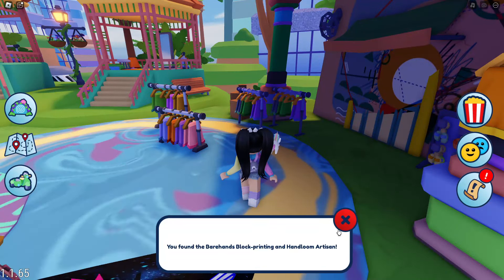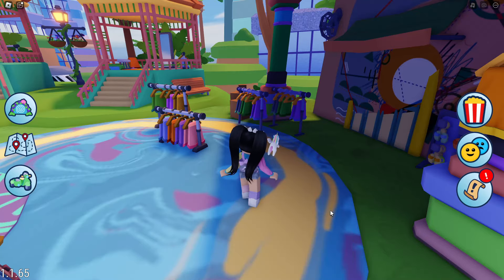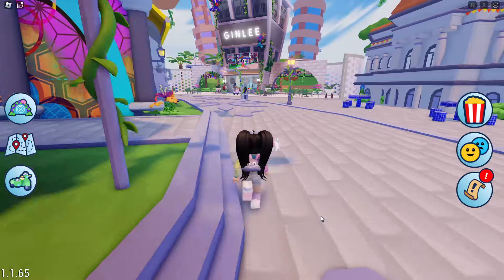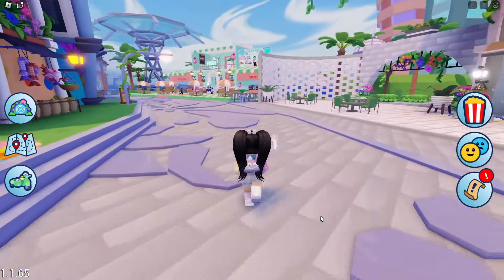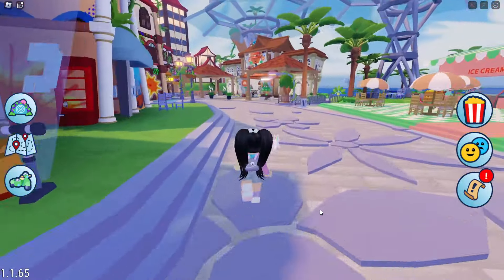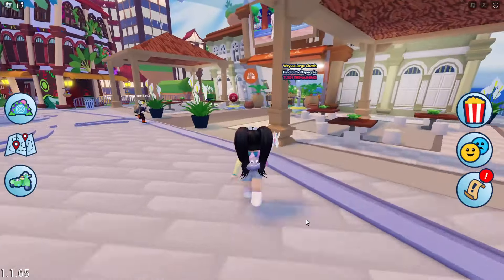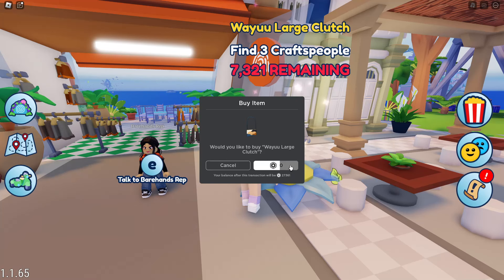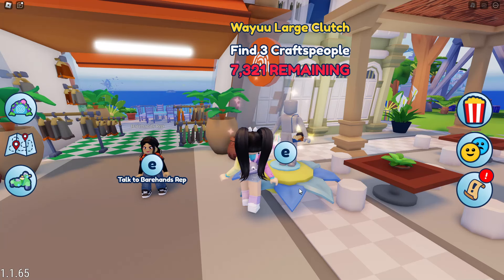So now we've found all of the artisans. Let's head back over to the rep to complete this quest. The map is super small so you won't get lost. Click E to complete the task, and you'll get a pop-up where you'll be able to redeem the Weiyu Large Clutch completely free as a UGC item.